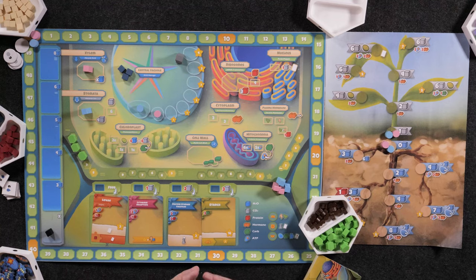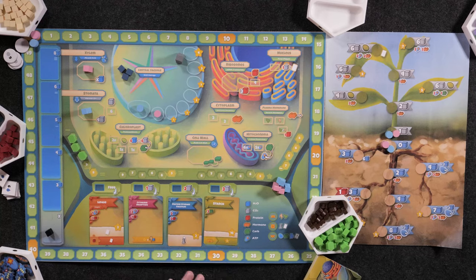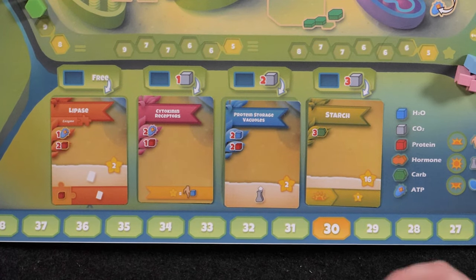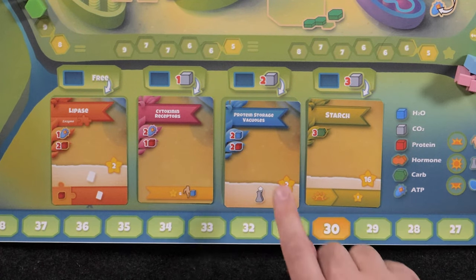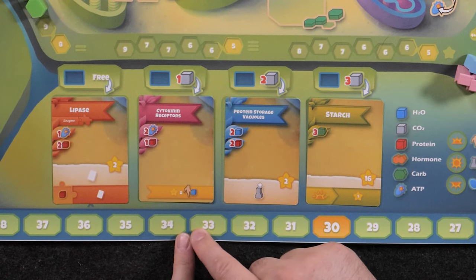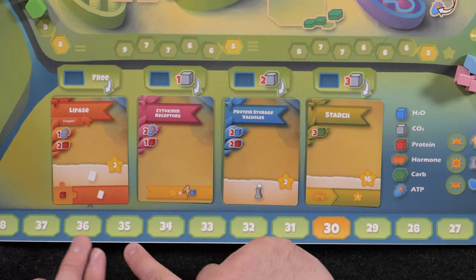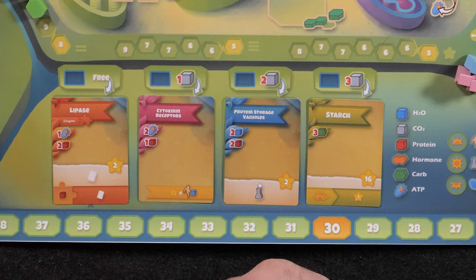The cards are part of an additional gameplay system at the bottom of the board — more of a tableau-building, engine-building system. There are four different types of cards. The green cards have a higher one-time bonus and score an additional point each morning phase. Blue cards usually have an effect, such as returning one of your workers to your player board so you can go again, plus a small additional points. Pink cards are end-of-game scoring based on how you build your system. Orange cards are engine-building where you build enzymes on top of each other.